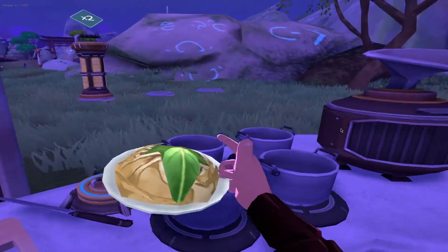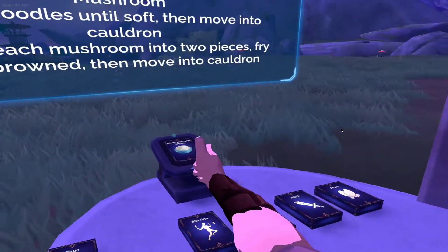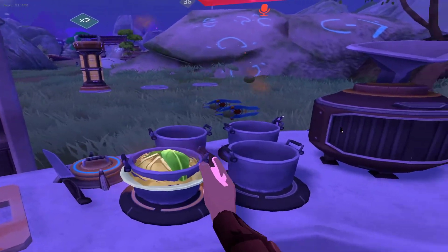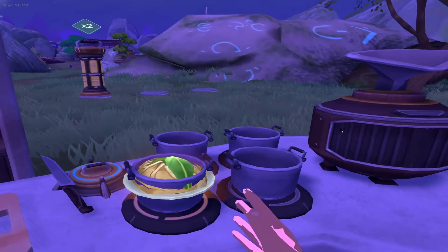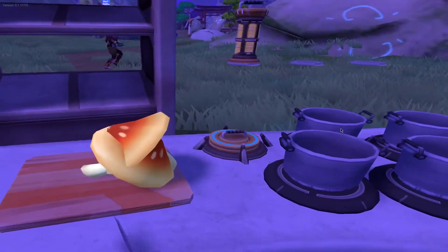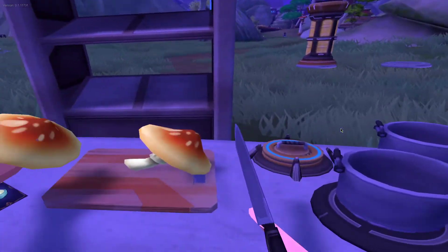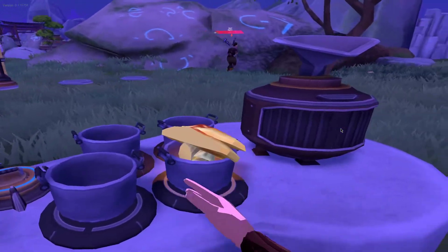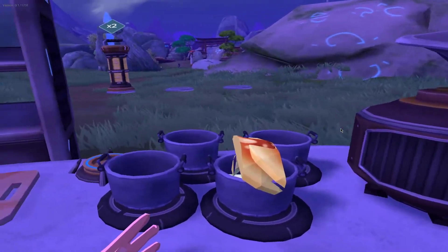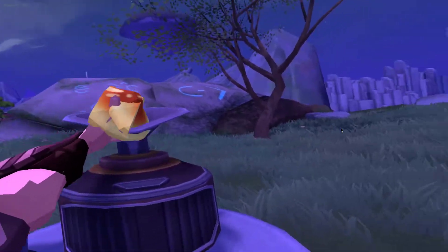So these ones — boil noodles until soft. I think I accidentally pocketed the mushrooms. Let's try that again. Okay, noodles. So they actually only work for a certain number of ingredients, because the energy thing just ran out in the middle of making this recipe.